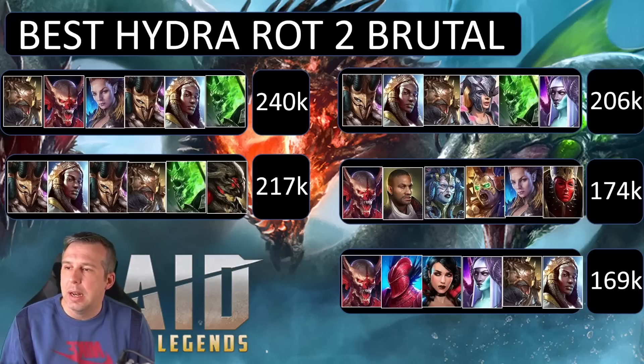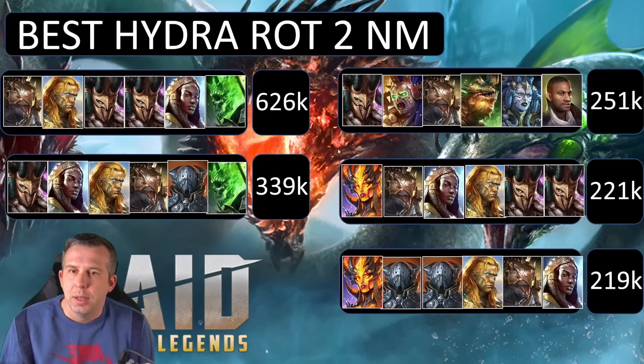Going into Nightmare rotation two, we see a lot more damage dealers — double Husk, Sakia at 219k going all the way up to 626,000 damage. Second place might be the same player. We start seeing Neckmotar coming in as a turn meter booster, still lots of Ugo, lots of Mithrala, Shamal popping up in teams as well. Quite a few of the same faces repeating across rotation one and two.